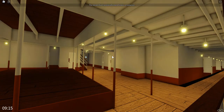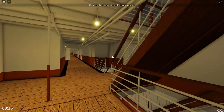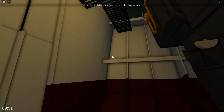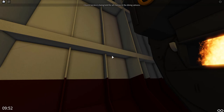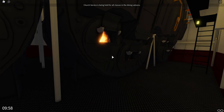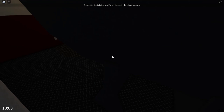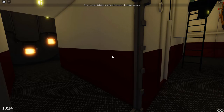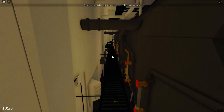Let's head up to E deck and check out the boiler rooms — boiler room six and five, as well as the cargo holds. This is infamous for the 1997 Titanic film scene where water crashes through the hull. In reality, Fireman Barrett was posted on the other side based on his testimony. He looked up, saw the water coming in, and ran through the watertight door into boiler room five — one of the only instances where that actually occurred during the sinking.